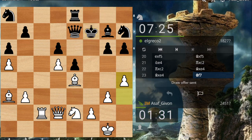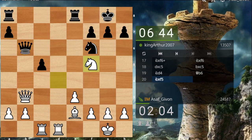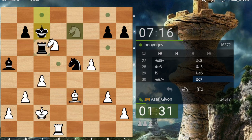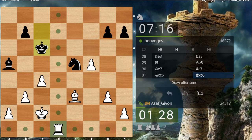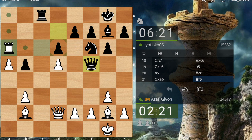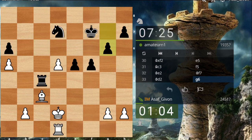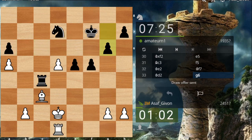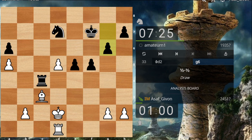My position is really great here, but I'll offer a draw. I'll offer multiple draws. Trying to exchange some pieces, hoping that I'm not blundering here. One draw taken — that's good.